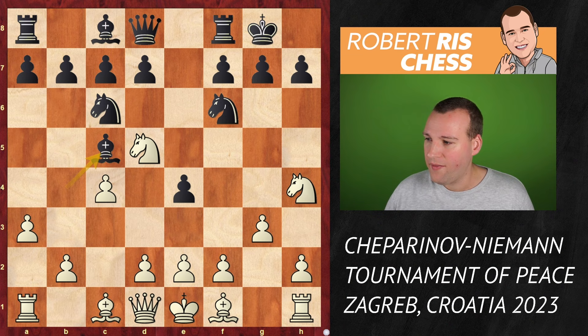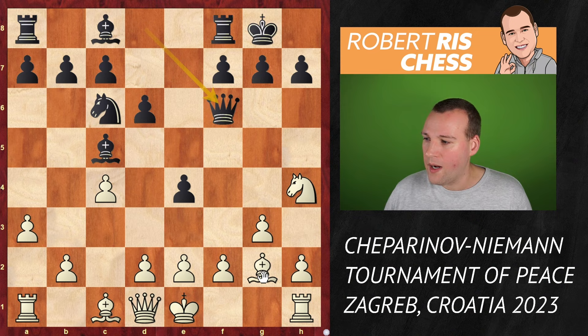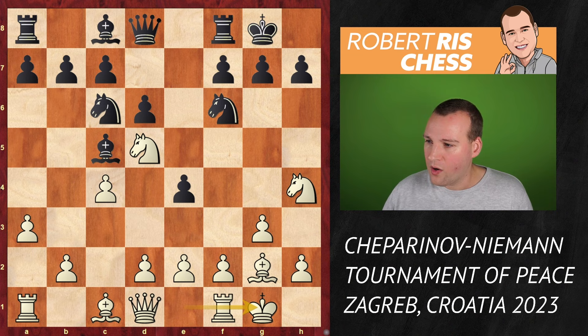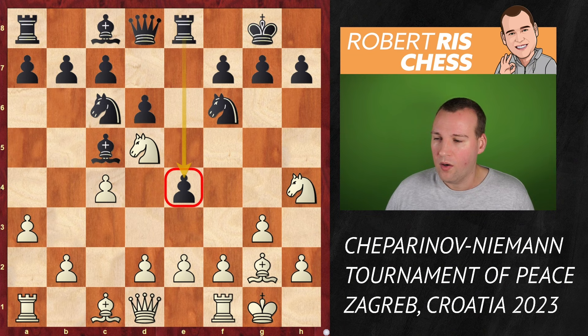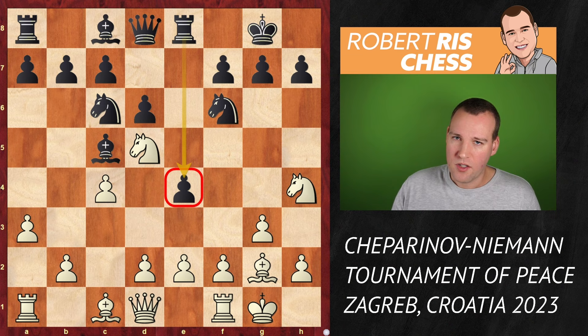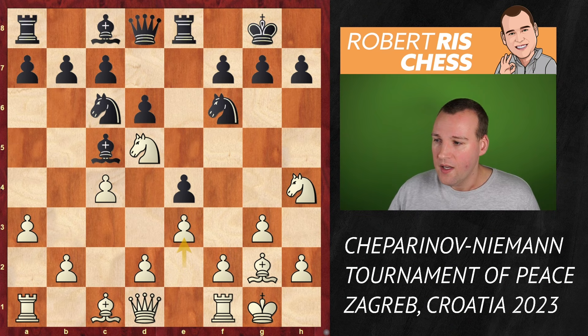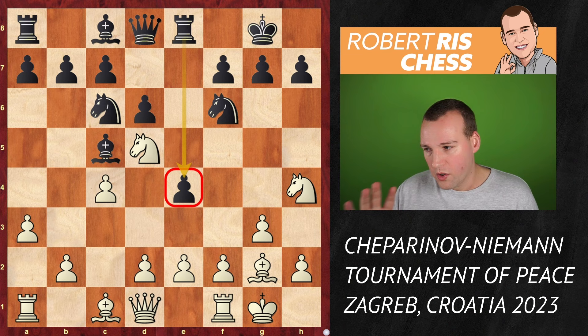The idea is to take next on f6, followed by bishop takes e4. But the move d6 is played, and now if you do take on f6, the queen recaptures and there's no time to take on e4 because of checkmate on f2. So there's no chance for white to win a pawn. Therefore, castling kingside is played first — the king is safe and f2 is well defended. Black goes for rook e8, overprotecting the pawn on e4. Back in 2016 at the Candidates' Tournament in Moscow, Nakamura had this position, played e3 against Vishy Anand, and managed to win in very convincing style in only 26 moves. Here, Ceparinov goes for a more solid move by playing d3.